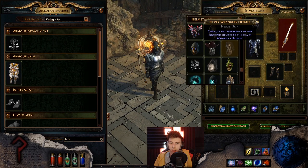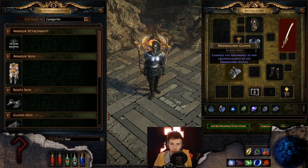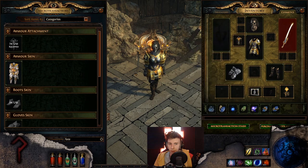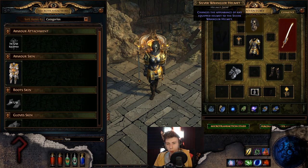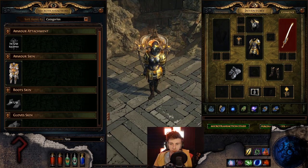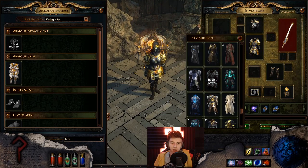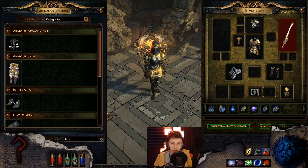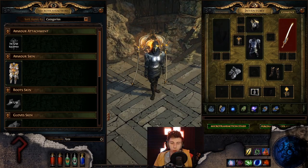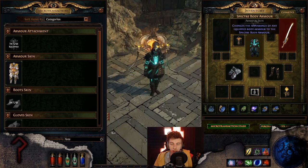Wrangler with Innocence — it's mainly just Sin here with the Wrangler helm. Nah, it's a nav for me. In Innocence though, a little more workable — actually a little more reasonable.